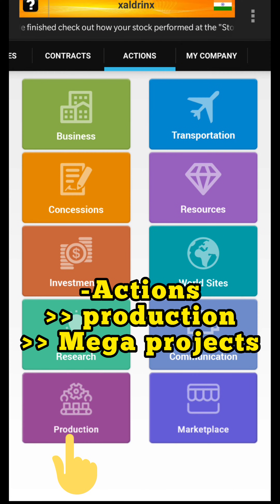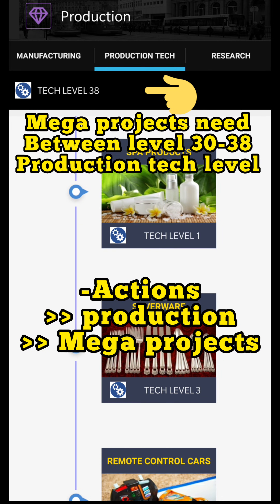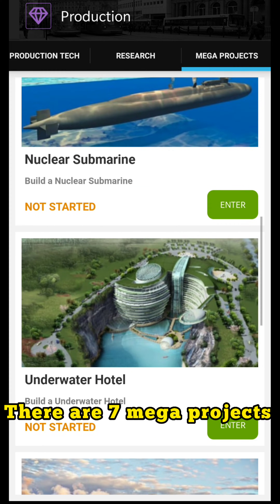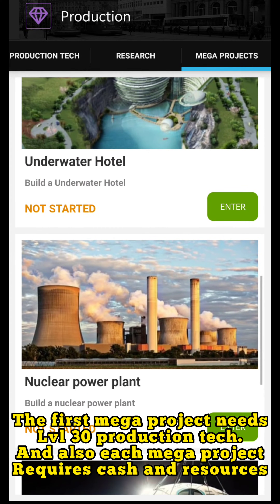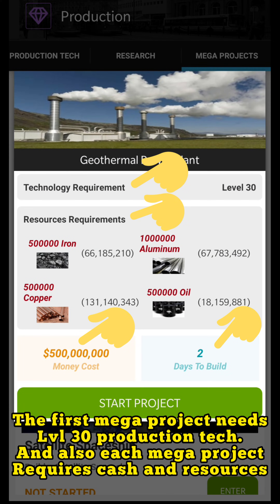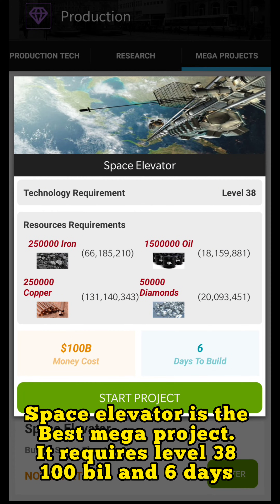Mega projects go to production level 38, which is very important to reach. There are seven mega projects in total. All seven require different levels to start, and you can keep doing them over and over again — all seven can run at the same time. They take different days to build, the money to start each project will be different, the resources required will be different, and the technology level required will be different. It starts at level 30 and goes to level 38.